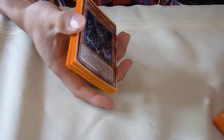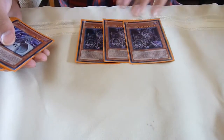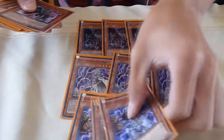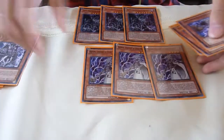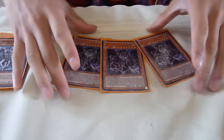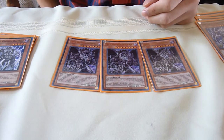For the monster lineup, I run 15 monsters. First we got the normal 3 Graphas, core cards, 3 Snows, and 3 Brows. So we run 3 Graphas just because he's the boss monster of the deck — he can keep bouncing back onto the field from your graveyard.